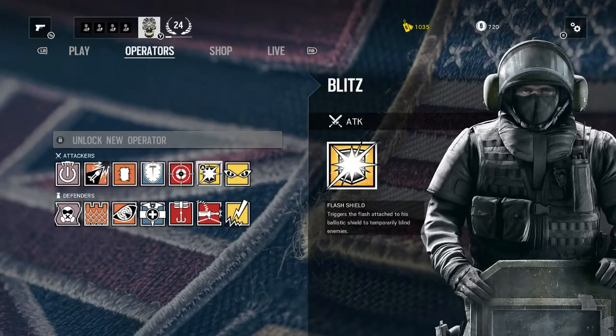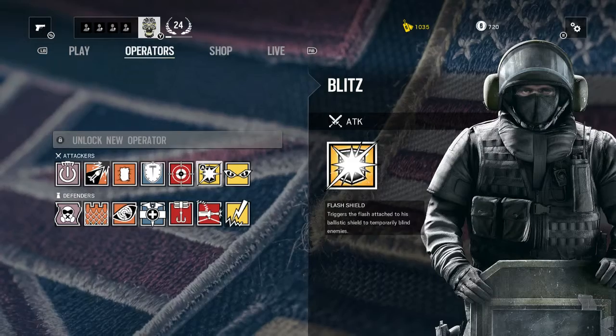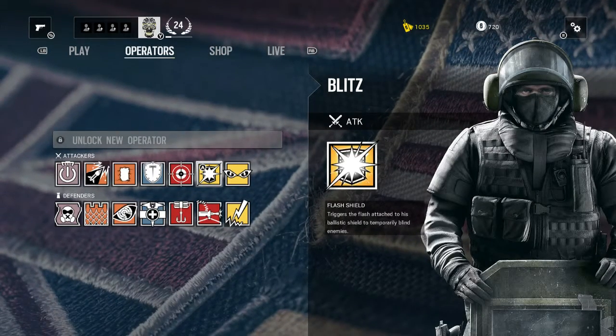Our sixth operator is Blitz. He uses a flash shield — the G-52 tactical shield — which triggers a flash attached to the ballistic shield to temporarily blind enemies.